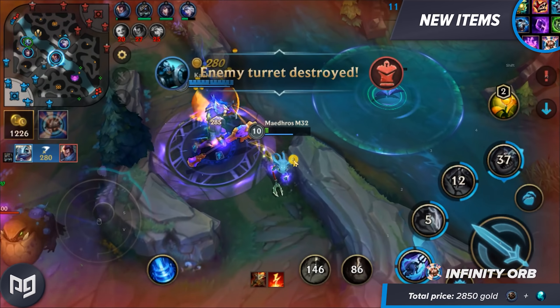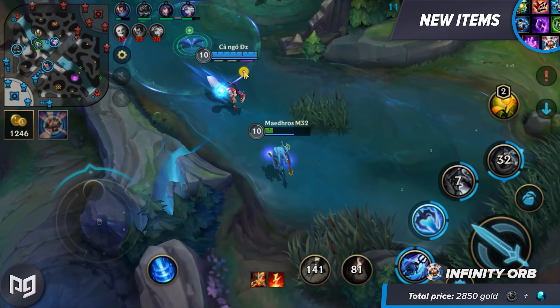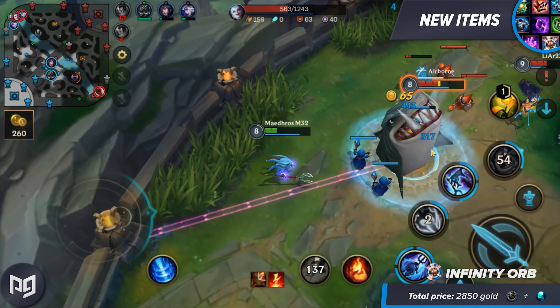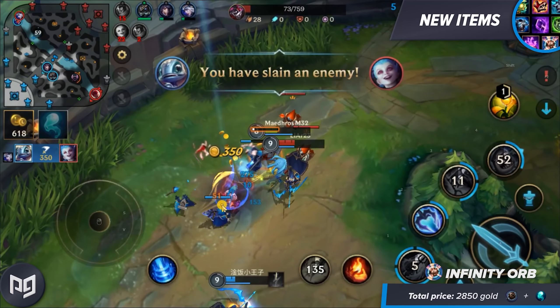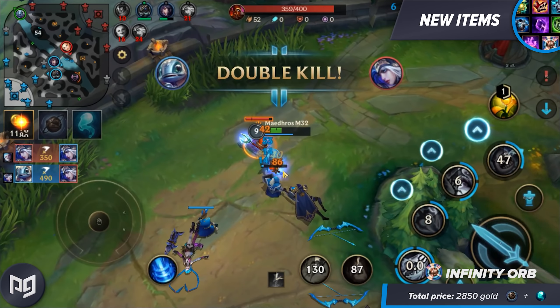This item is a massive win-more item. If you are already winning and get people low, get this sucker. This is the Assassin Dream. This bonus damage kicking in when your target is just below 35% health is huge for finishing people off. Ever play an Assassin and have someone get away with just a sliver of HP left? Well, not anymore.